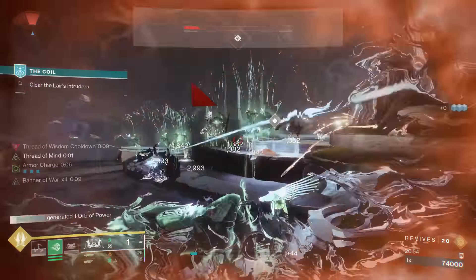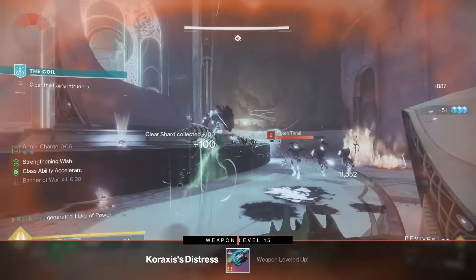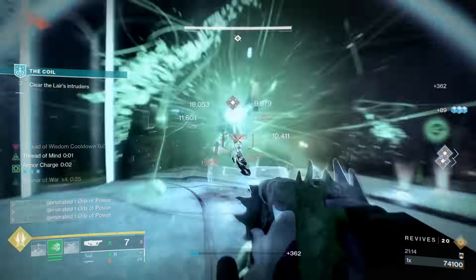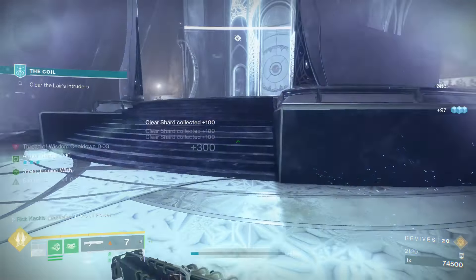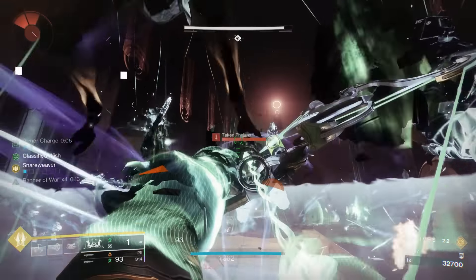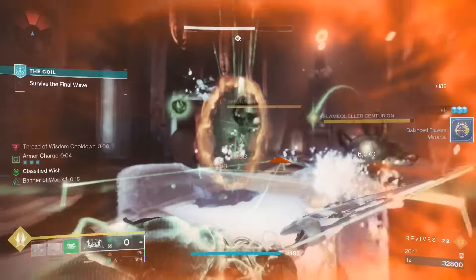This build was available before the Wish Keeper came out, and you can run it without the Wish Keeper — replacing it probably with another powerful strand weapon, maybe something like Quicksilver Storm. However, the Wish Keeper does provide a lot of consistency. Just having that other way to suspend in your back pocket when your abilities are on cooldown is very useful, because when you do get that suspend from the bow, it kickstarts your build into overdrive and you can cycle back to your other suspend abilities so much faster. The bow really adds a good degree of viability and especially consistency to this build — it really does enable always having a way to suspend targets.